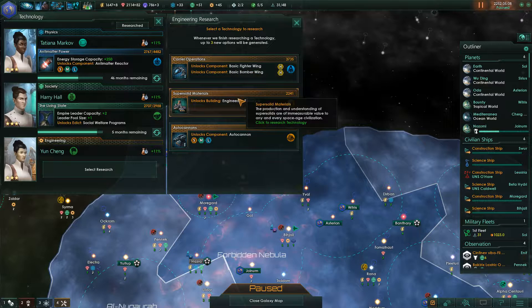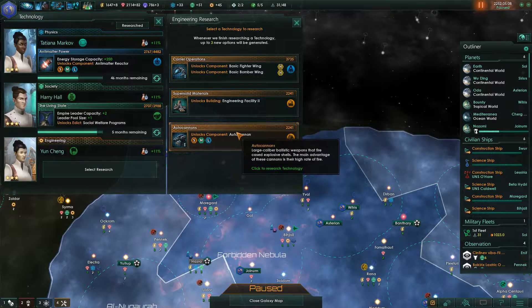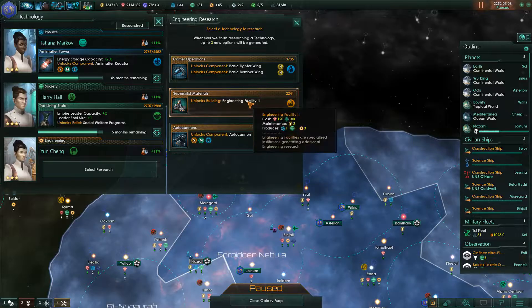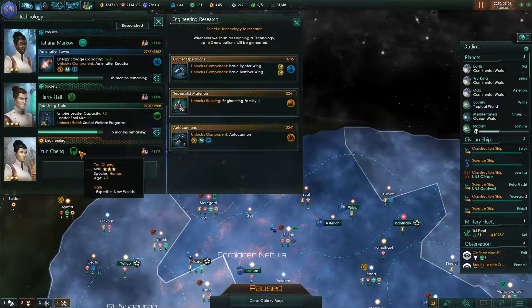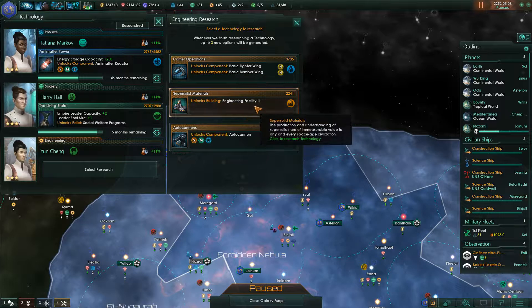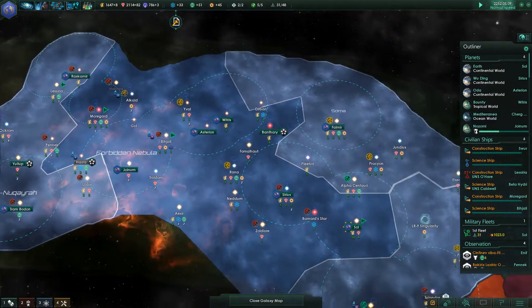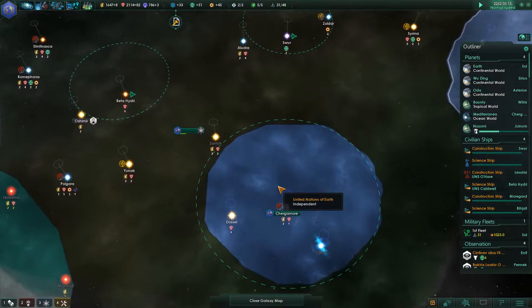It's a little bit annoying because I would like to engineer research - autocannons and stuff. Basic fighter wing, basic bomber wing, engineering facility unlocks autocannons. Explosive shells, high rate of fire. Fighter wings - that looks interesting. Engineering facility. What have you got here? New worlds. Careful anomaly risk - I might need to shuffle you guys around a bit. Let's go with the autocannon.